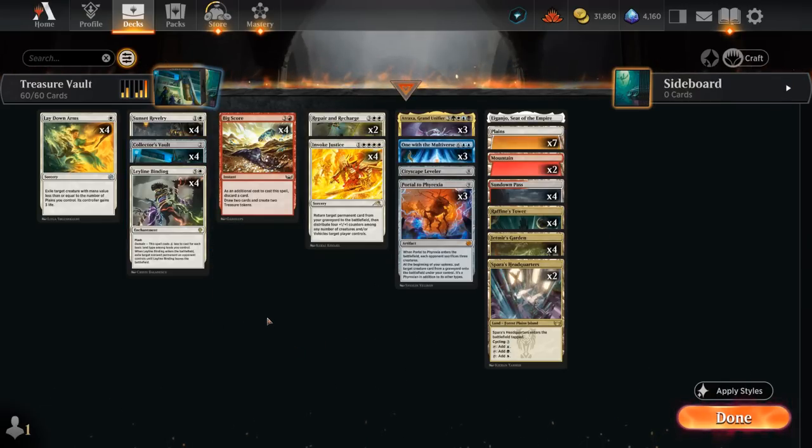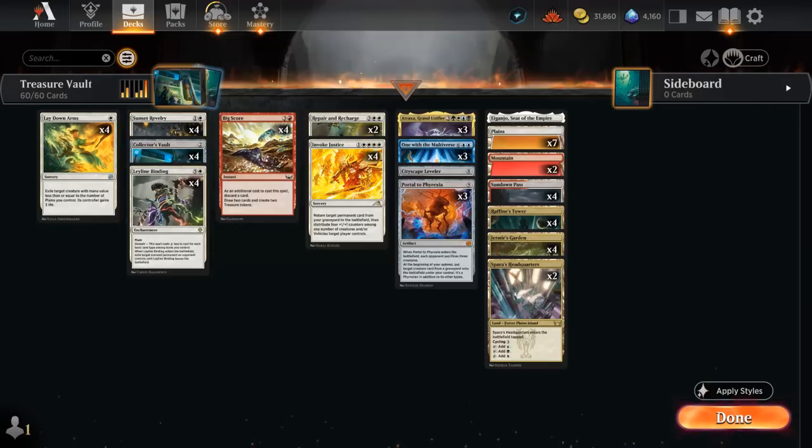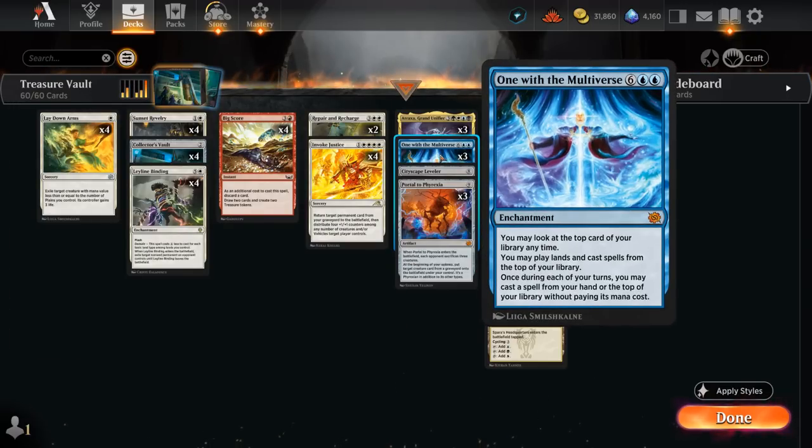To help out in the mono-red matchup, we're also main-decking four copies of Sunset Revelry, which can gain four life, make a pair of 1/1s, and sometimes even draw a card. We're just hoping to get some of these expensive cards on the battlefield as soon as possible. One with the Multiverse also stacks in multiples, so if we have two copies in play, we can cast two spells for free in that turn cycle, which is a lot of fun.